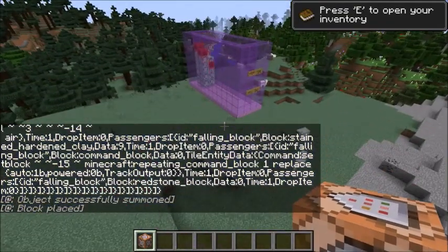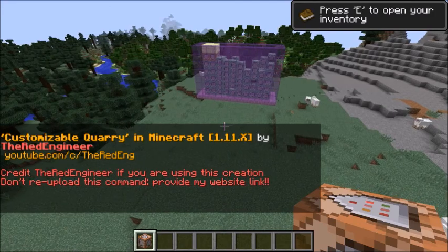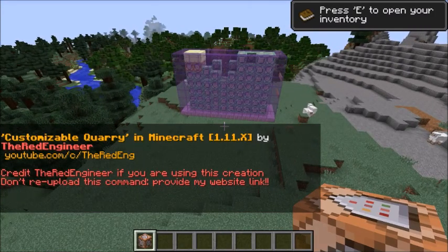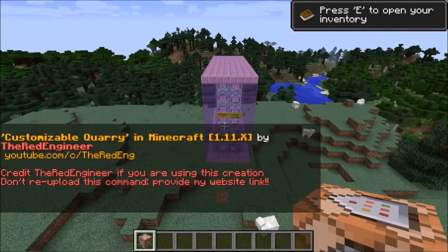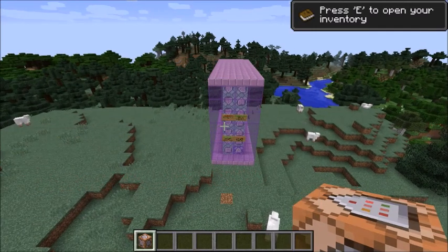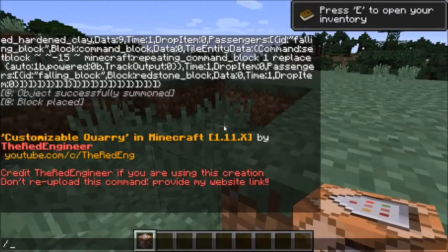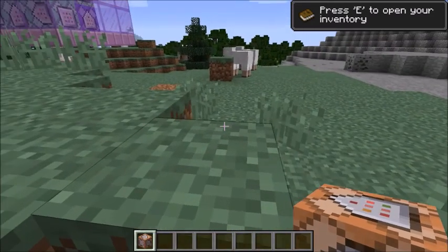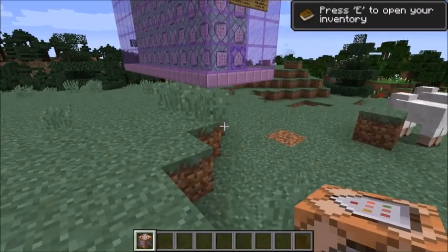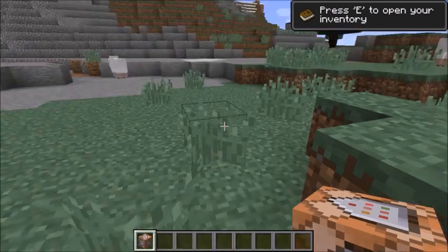I tried this in 1.5 and it did not work at all, so don't even try it in 1.5. There is big text — customizable quarry! It was the Red Engineer, sorry. He's on YouTube, so when you make this, you can check out his YouTube channel by clicking that.